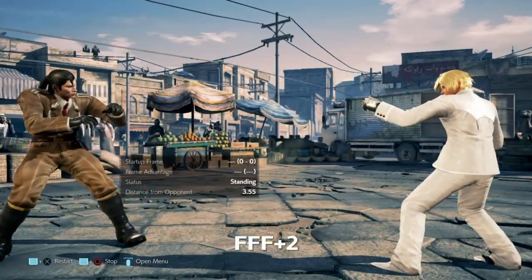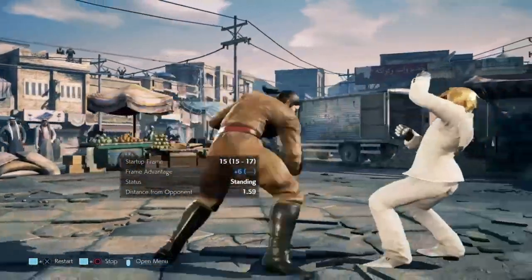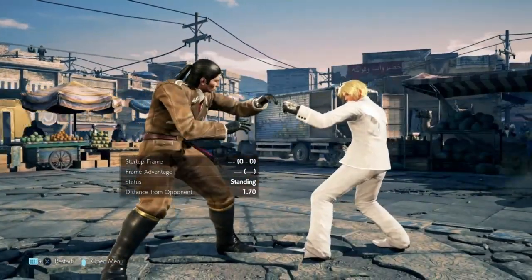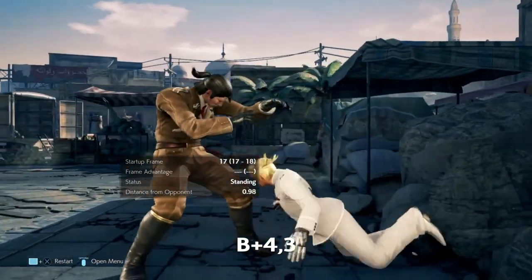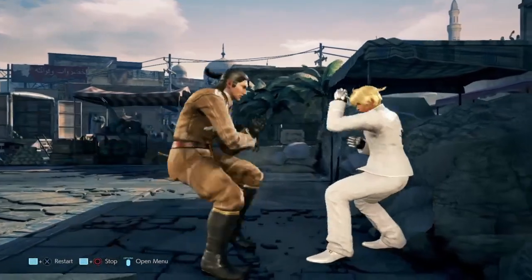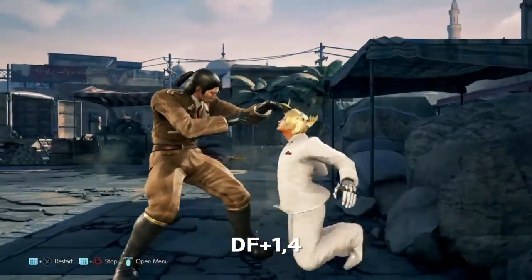At plus six we have running two. Your frame trap here is DF2. This may be a launcher but it's also minus twelve so use it with caution. If you want to play safe go for back three — as mentioned earlier this is a safe tracking high. If you want to be riskier use back 4+3. This is a mid natural combo and it wall splats, but the second hit is high. You also have DF1-4, which is a natural counter hit combo and safe.